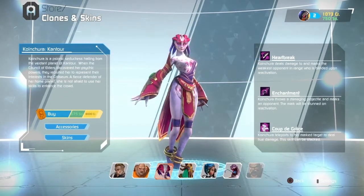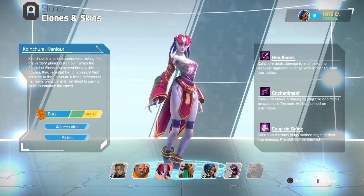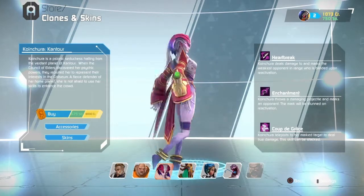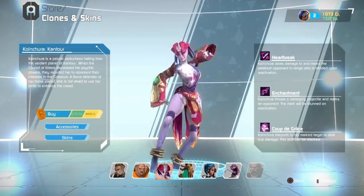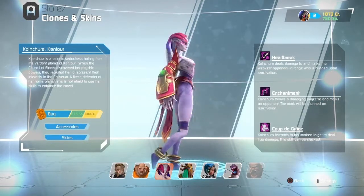I'm not even going to try and pronounce this character's name, but she looks very cool. She's definitely very alien. I like the pink, I like the red, I like the credentials. She's like an alien dancer, and I like it. It's almost a Japanese-like quality to her as well.